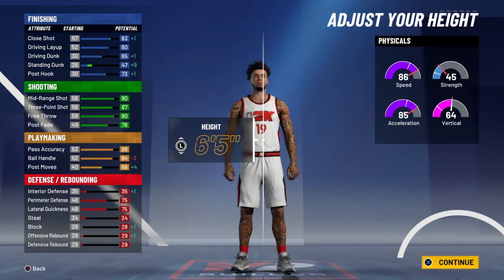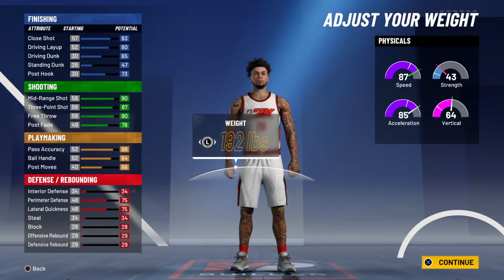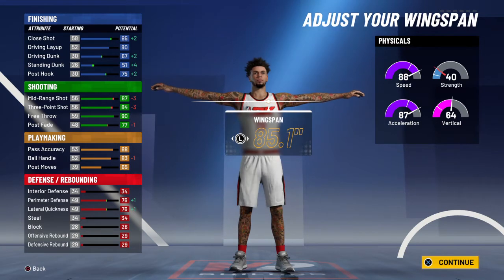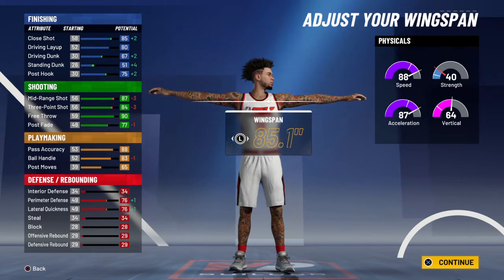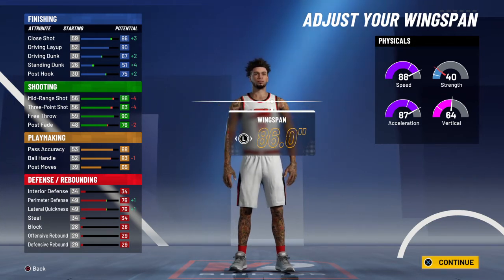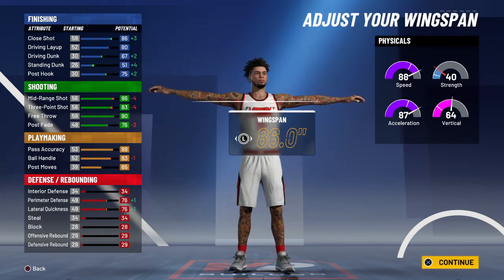For the body shape, I would just go with built. The height is six-five, and for weight you want to go as much as possible — so that's 178. The wingspan is maxed out. As I said, you're going to have a 70 dunk, which is really solid for a play shot, and you'll still have 80 perimeter defense.